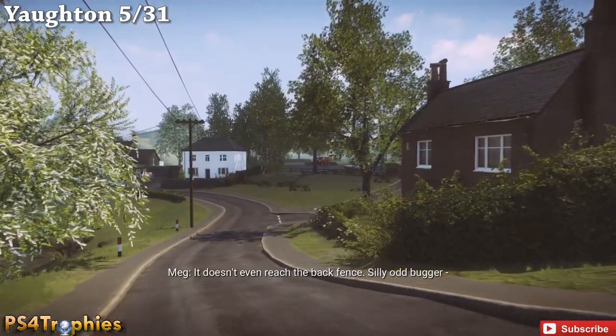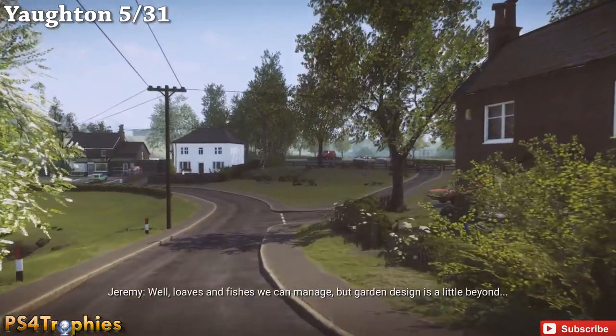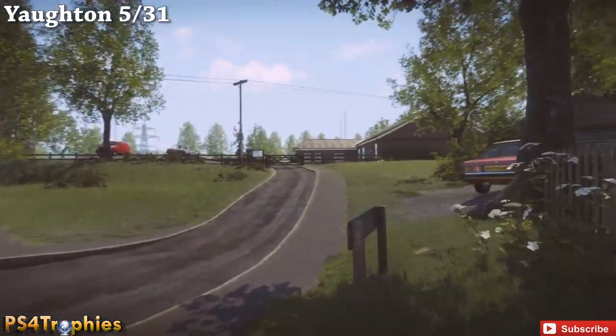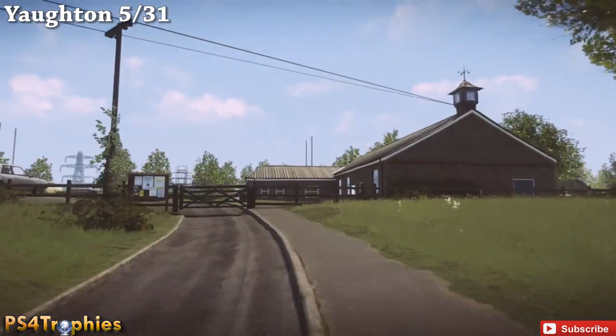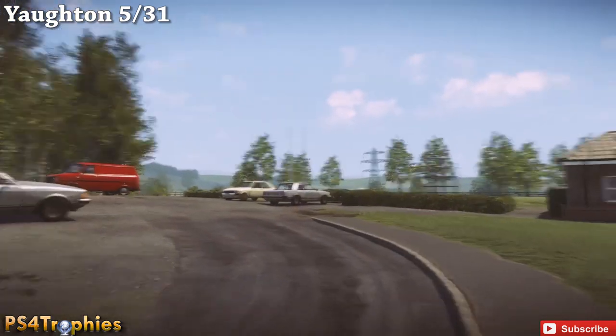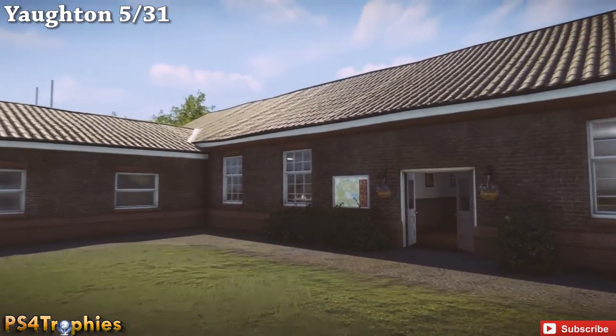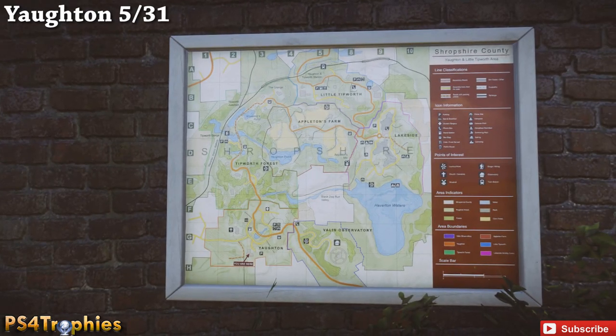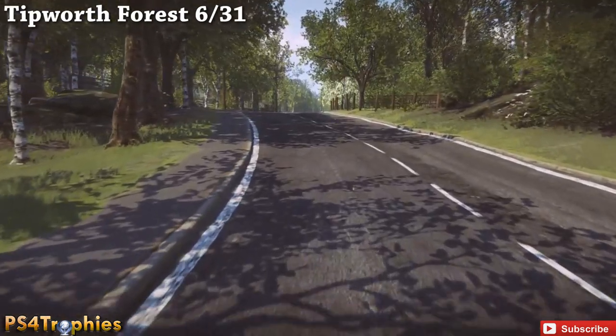Now the next one is going to be in the community center area. At various points throughout this video I'm going to speed up the video just so we don't have to slowly walk to the objective. What you want to do is go to this area and you'll see the map here on the side of the building. If you go inside this building, doors to the right, there is one of the microwaves in there.